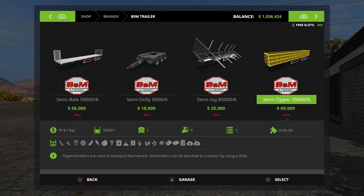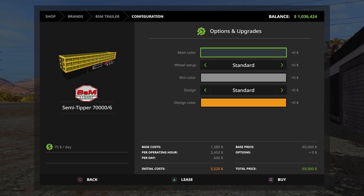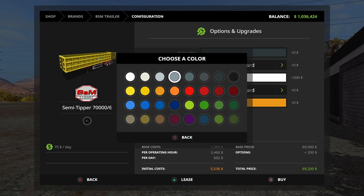They also released the dolly to help get around some of those issues as well, and we'll go through that in just a moment. And today they added a new option to be able to change rim colours, and we're just going to quickly set this thing up.